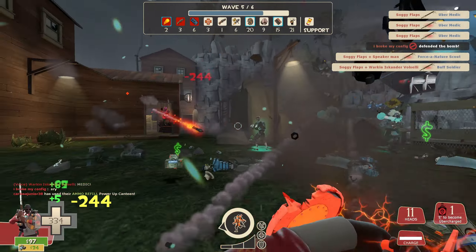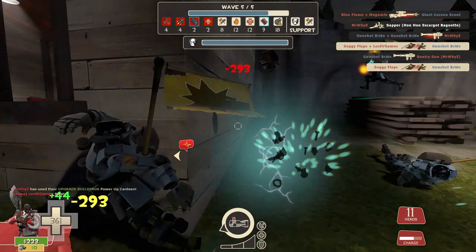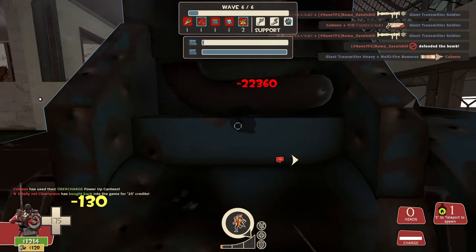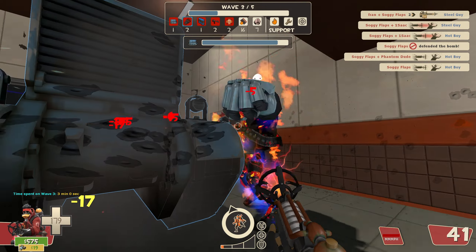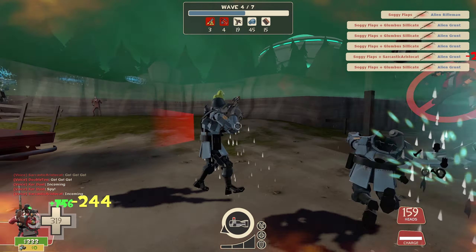In the realm of MVM, Demoknight is a damage dealer that buffs themselves by killing robots to gain a short critical boost, dealing large amounts of crit damage while staying alive by continuously killing additional robots. He shares a similar role with Pyro, clearing large crowds of robots at close range and dealing very good damage against tanks. However, they're both very different. Pyro deals damage from their flamethrower that bypasses targets, allowing for easier wave clearing.